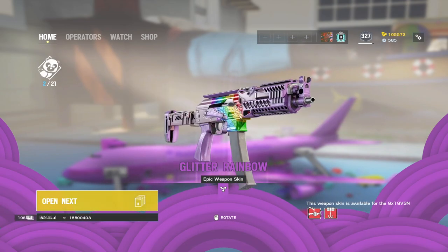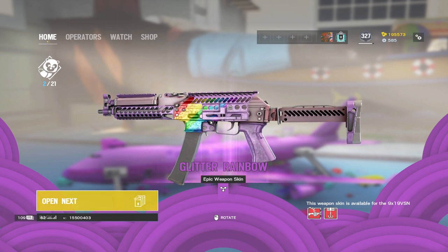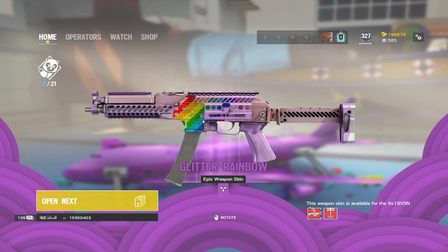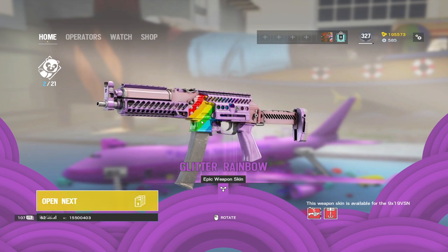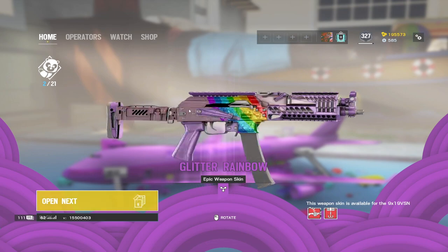The first one is the Blitter Rainbow. I really do like this skin. I think the Tachanka uniform is probably the best one, so I'm probably in the vast majority on that. This is not a new skin — I will go over which ones are new and which ones aren't.